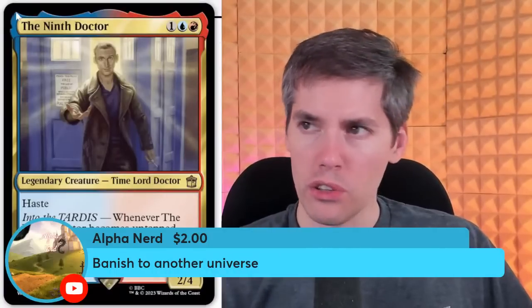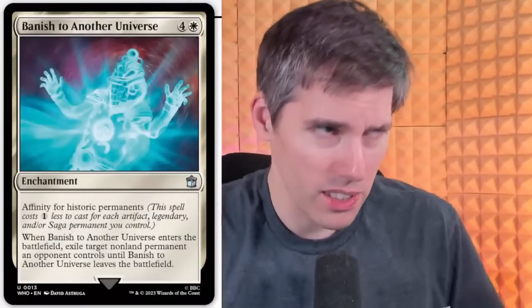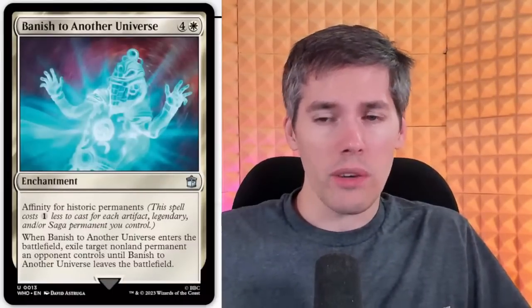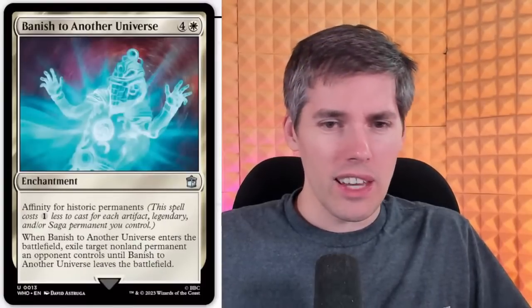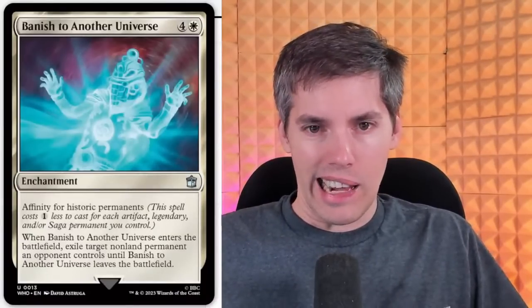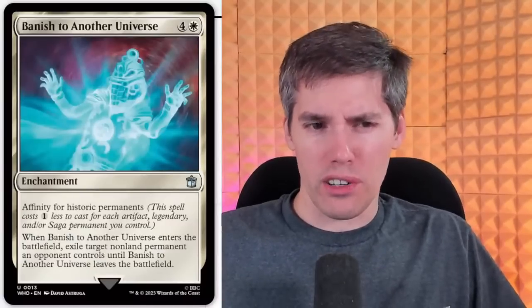Alpha Nerd — Banish to Another Universe. We got a white four-generic enchantment. Affinity for historic permanents — so it costs one less for each historic permanent I have. Artifacts, Legendaries — that's right. We just need to make Affinity easier. When Banish to Another Universe enters the battlefield, exile target non-land permanent an opponent controls until Banish to Another Universe leaves the battlefield. It's like a more fair Leyline Binding, which was broken. This is a good card — I think it's fair. In the right deck, this is just going to be a staple.